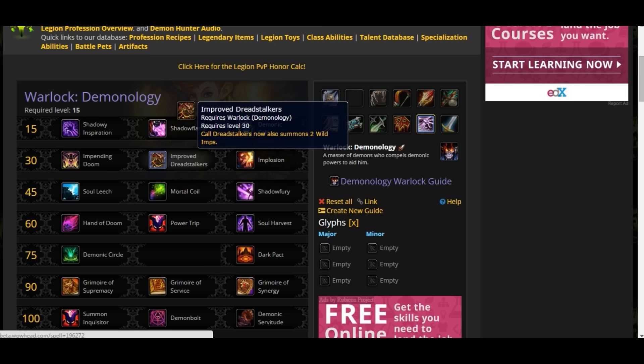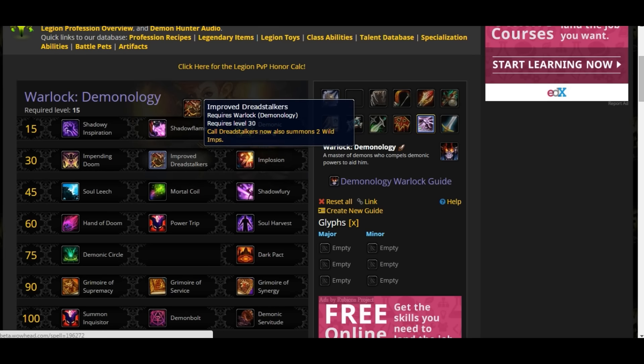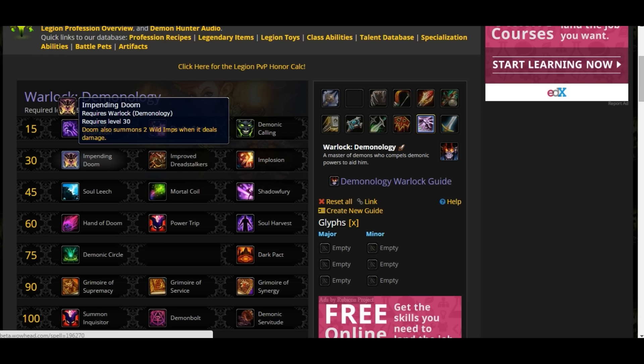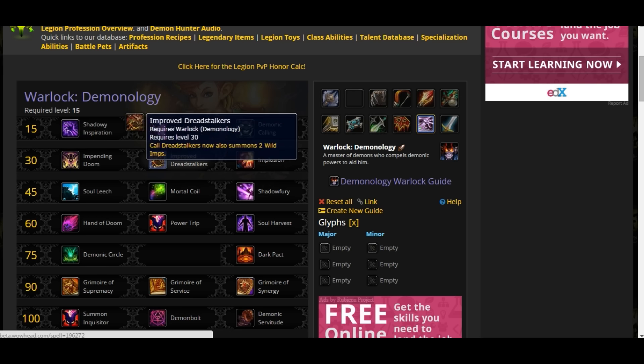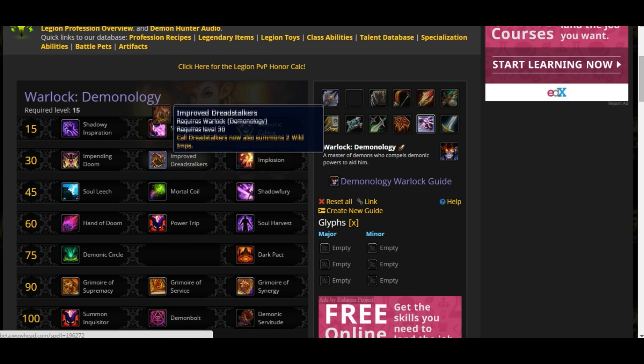Improved Dread Stalkers: Dread Stalkers now summon two wild imps when summoned. It's more summoning overall. I prefer this over Impending Doom because Dread Stalker is a short cooldown — around 15 seconds — and Impending Doom is a 16-second cooldown. Doom can also be dispelled in PvP, whereas in PvE it's always going to work. Impending Doom is better for multi-dotting, while Improved Dread Stalkers is better for single target.